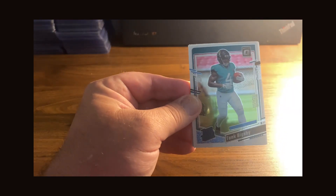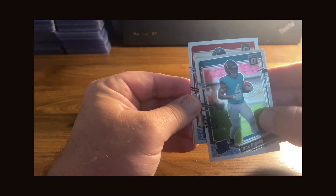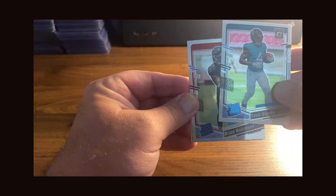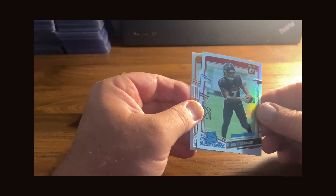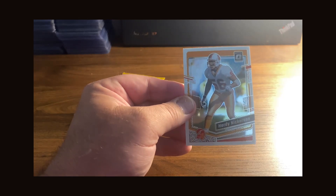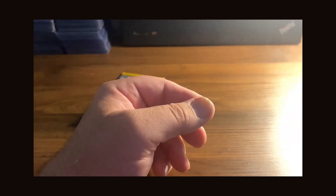Alright, Brian Burns starting off pack five, rated rookie Tank Bigsby, and looks like we got our first silver here — rated rookie Bijan Robinson. There you go, that is a silver rated rookie Bijan.